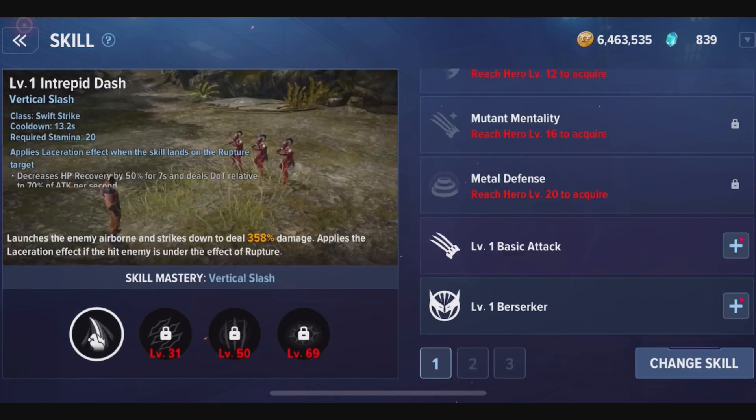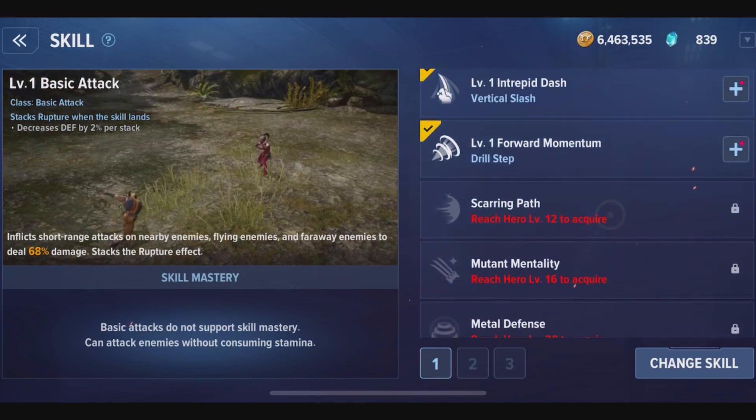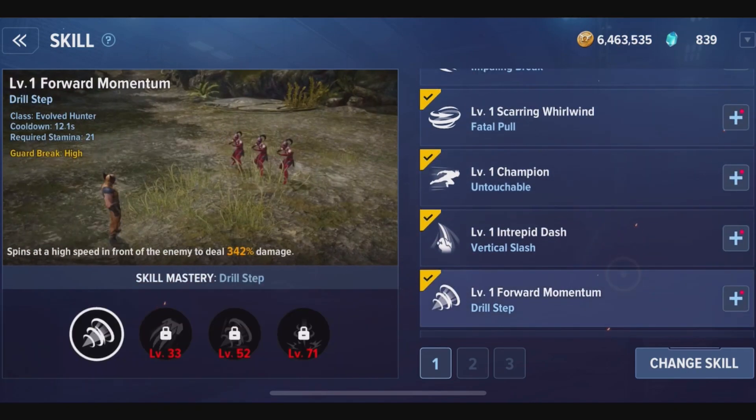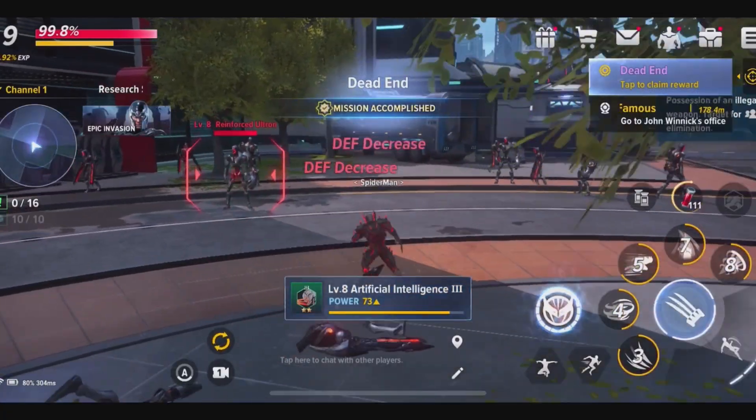Actually, is that a passive skill, or what? Oh no, this is the ultimate skill. Oh hell. All right, so I have all the skills in there already. Let's test run him.